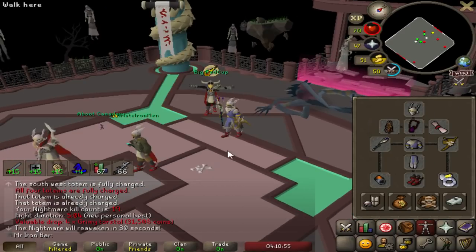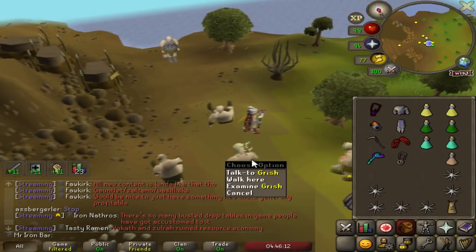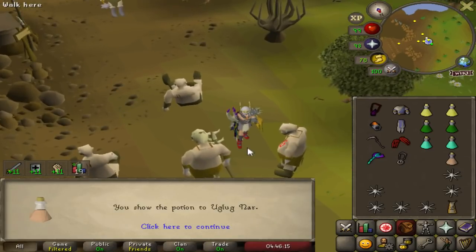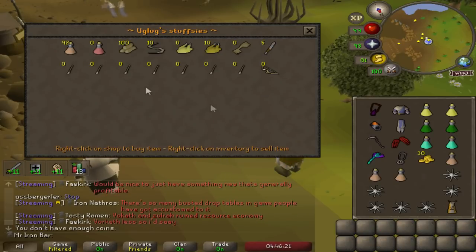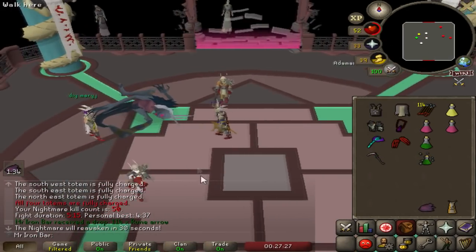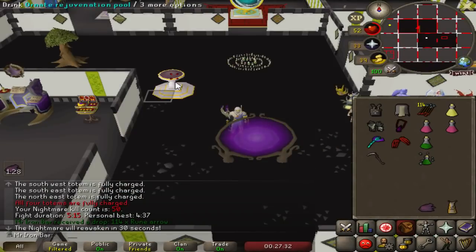Four Torstols — this is better than what you'd expect to get. Let's go unlock this Rassilim bomb. Gotta give him one so I can start buying a bunch. Rune Arrows — not bad. 50 KC and the best drop still is three Torstol herbs.